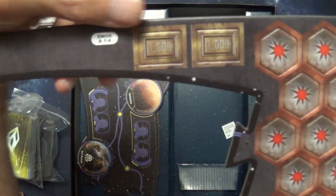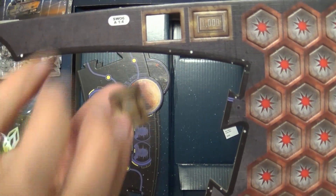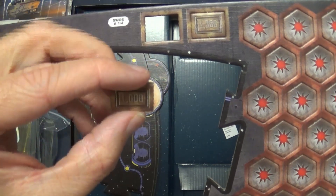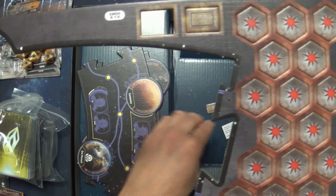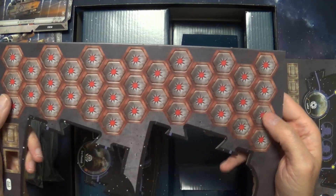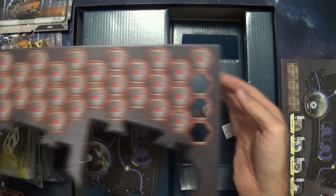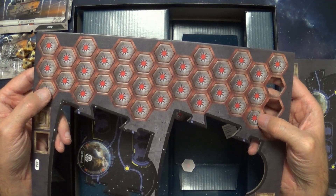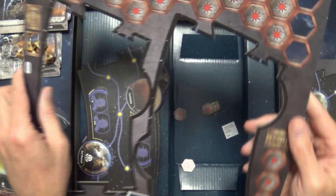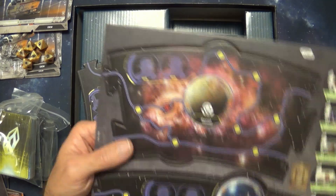We've got some cardboard sections here. There's the money system — the credits — and these punched out pretty good. I'm going to see if I can't print up some type of plastic credits, or I'm sure Fantasy Flight will probably have some plastic bits you can buy down the line if the game is a success. Then there are these other things — I'm not sure what they are but they do punch out, and there seems to be a ton of them in different sizes.